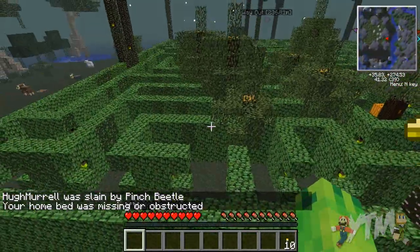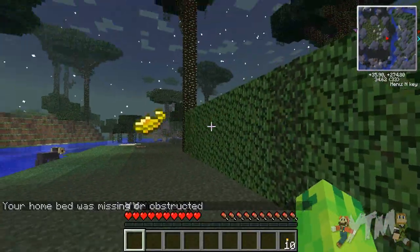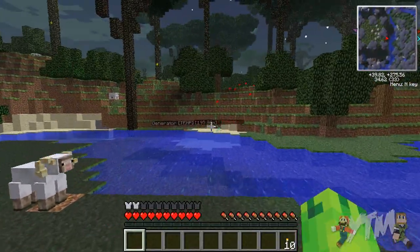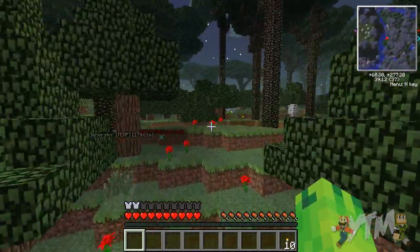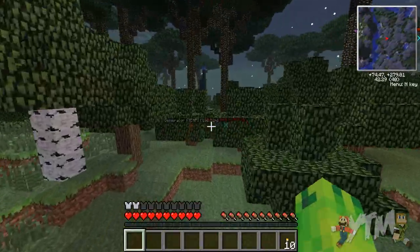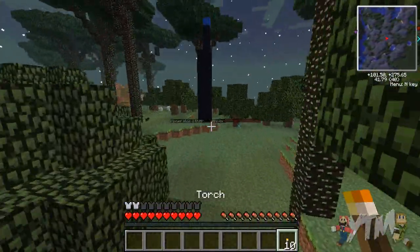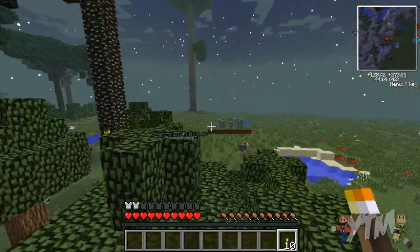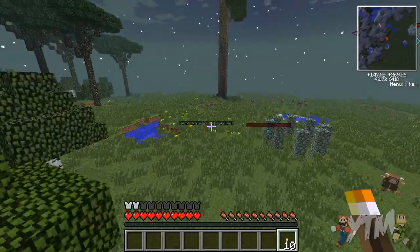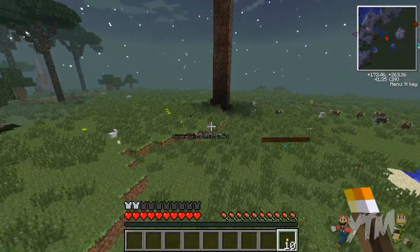My home bed was missing or destructed. I still got my jetpack because there's a charm of keeping on me. I can see where the generator is, I'm gonna come over there. Did you keep your stuff? I didn't keep all my stuff — I only kept my torches, my jetpack, and some armor. One of the pinch beetles got me and then it led me into a fire beetle, it squirted me and wouldn't let me go. Should I go for my stuff? Yeah, go for it and guard it.